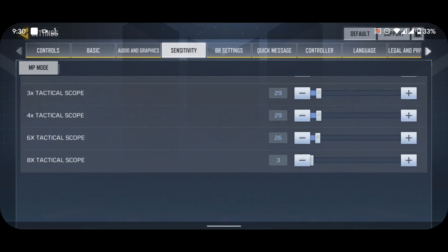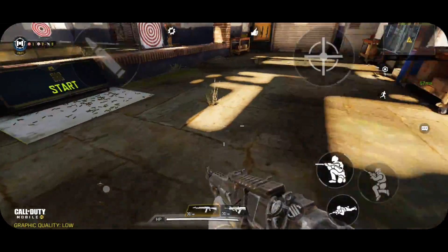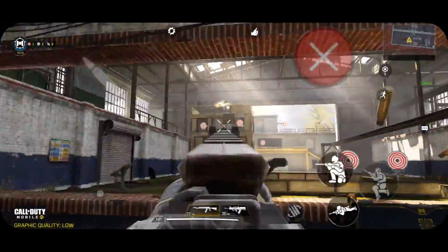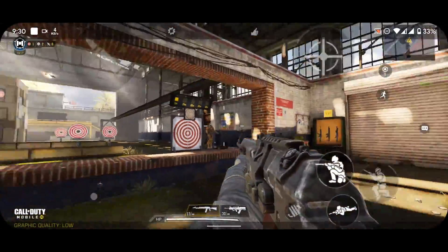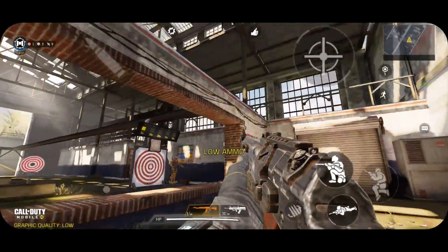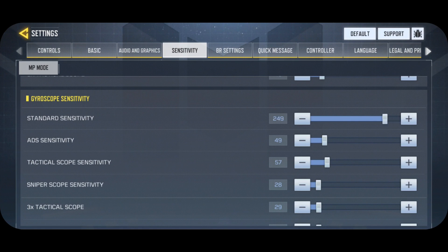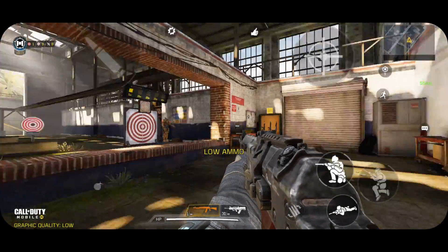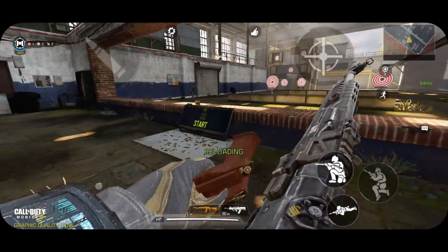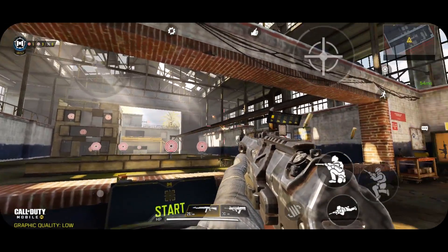First of all, I will show you what to do — how to set your standard sensitivity and how to set your aim. This is a very high sensitivity; anyone can see it is too high for most players. In PUBG, according to this, you have to do triple sensitivity to lower your sensitivity. For example, if you are doing 95 and you play 300, you can do 110. That depends on how you will adjust it.